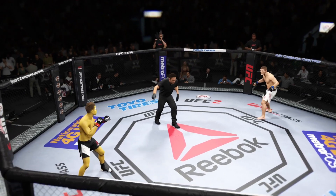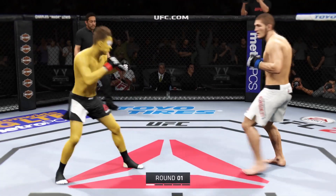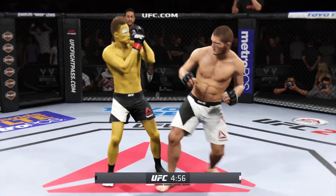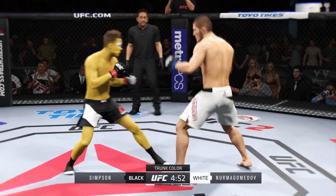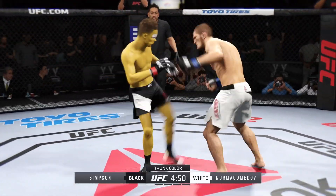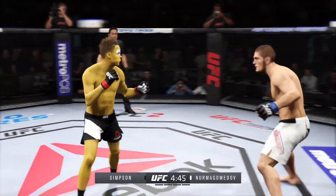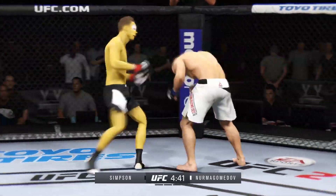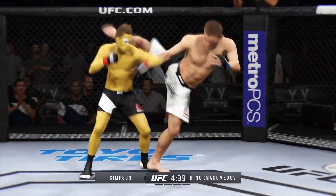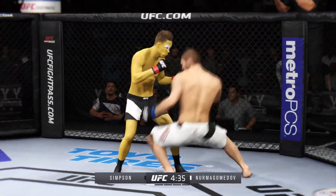Here we go, first round — Khabib Nurmagomedov. Flight scheduled for five five-minute rounds. White trunks for Nurmagomedov, black trunks for Bone Crusher. Bone Crusher's opponent is so much taller than him. What does he have to do to counter him? He's got to figure out how to get inside the long range of his opponent, get inside the strikes, and work the body.